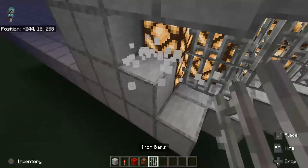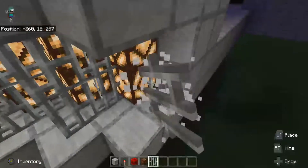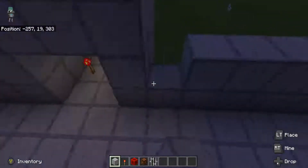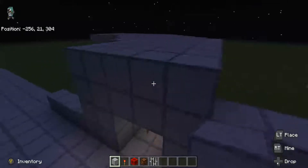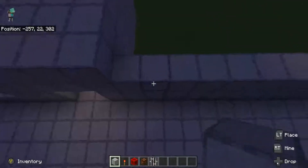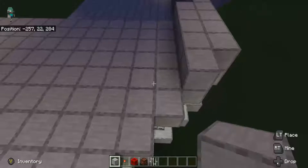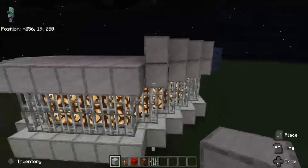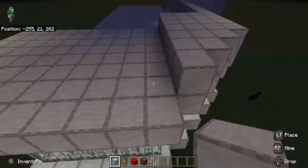You want to add iron bars for the engines — cut it right here and do this, and the same thing for the other side. Now let's start covering it up. Yeah, you want to do this. You want to do the same thing if you want to make it look even.